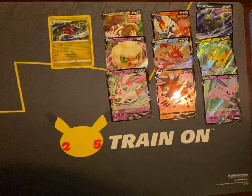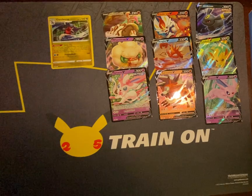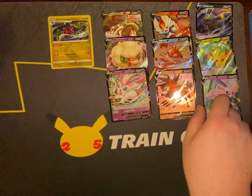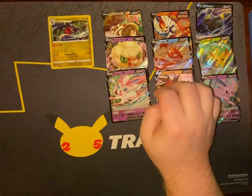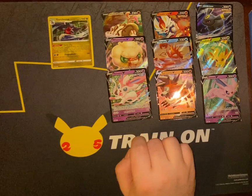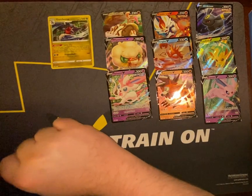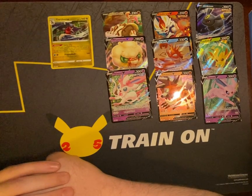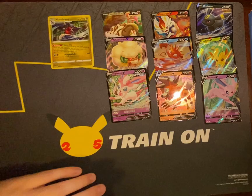But hey, we still had a really good, successful grouping of packs and we had fun. We did get the three promos. We got a Leafeon V, Cinderace V, Kingler V, Whimsicott V, the Holo Garchomp, and the alternate art Sandaconda V as well. Oh, and did I mention Boldore V? I don't think I did. But yeah, definitely not bad. Thanks for watching, guys.